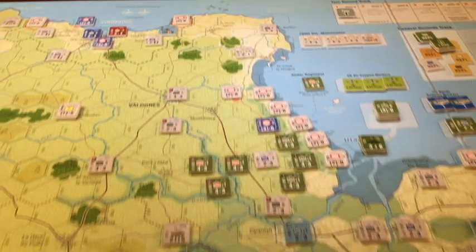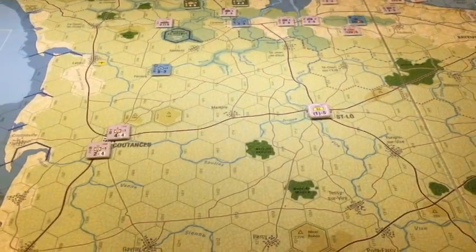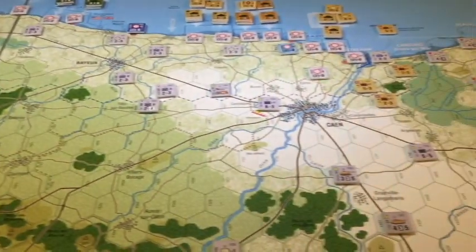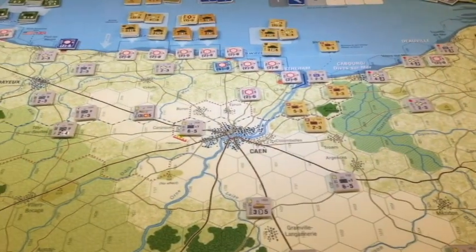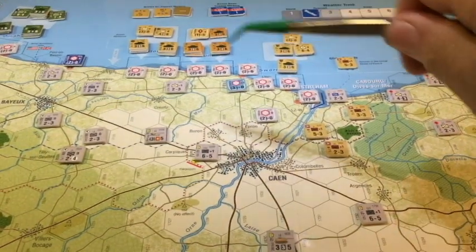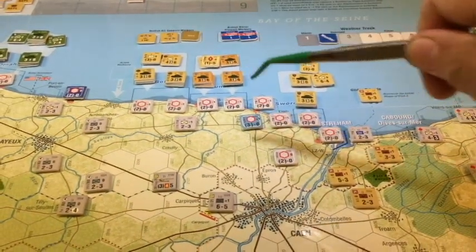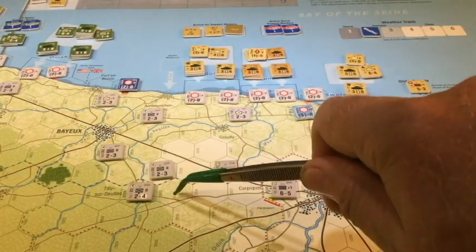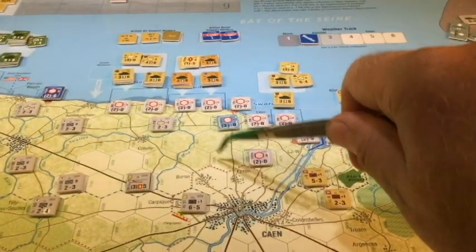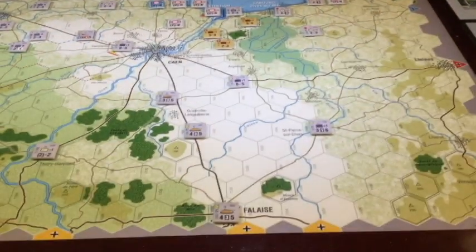As for terrain: back by the peninsula we have lots of bocage and junk terrain, which remains that way toward the map edge. Panning east it's still mostly bocage, but then we get into more clear terrain around Caen — or as we say in East Tennessee, 'Caen.' This hex is mixed terrain — you can see the difference between mixed and bocage. Mixed is less severe than bocage, and then it clears up entirely going all the way to Falaise.